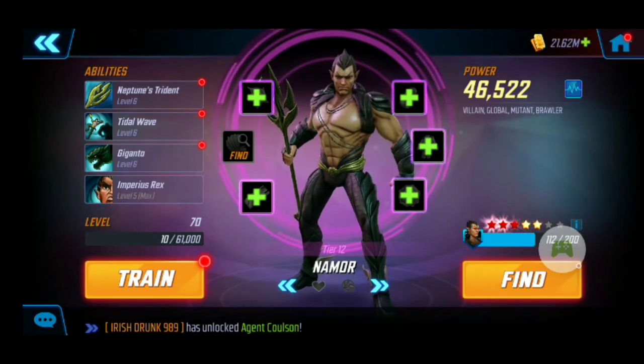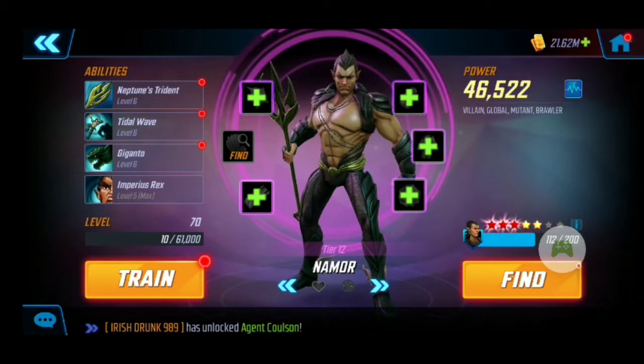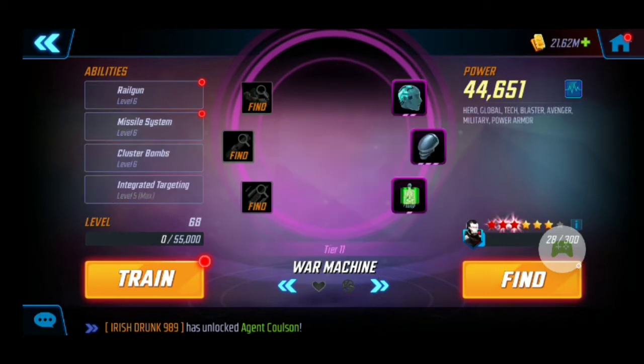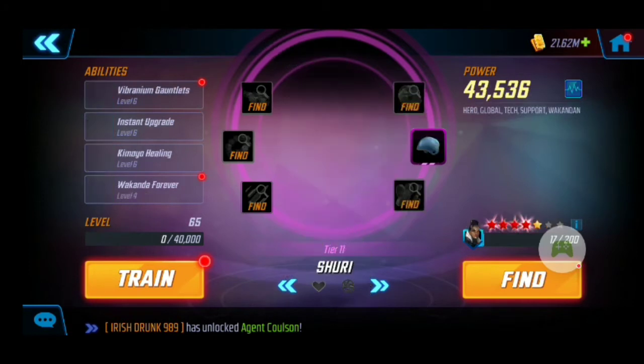Then we have Namor — I have the T4 on his Imperious Rex, which is great for war. I use Fantastic Four in war a lot, and I'm a huge fan of war offense, so a lot of my roster is geared more towards war offense. Then we have War Machine — I have a T4 on him for Integrated Targeting. That's actually my favorite squad in the entire game to use: Power Armor. I love Power Armor.